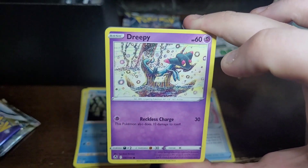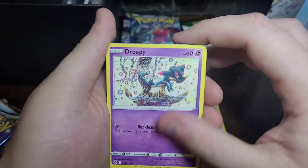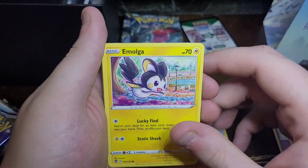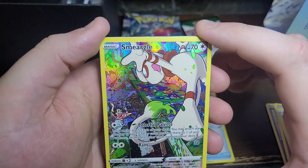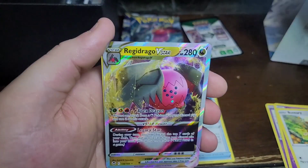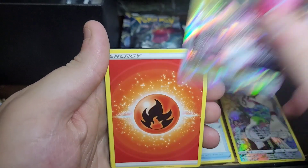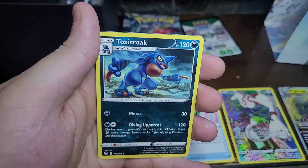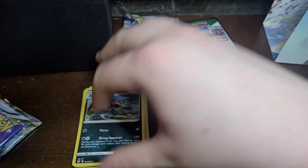We have a Dreepy, a Vulpix — yeah I think that's Vulpix on the front, so that is an Eevee evolution pack. We have an Emolga, a Chimecho, a Buneary. Ooh, okay, damn this is nice. We have a Smeargle — that's awesome. We also got a Regidrago V-Star! We have a Politoed, a Druddigon, and a Toxicroak. Beautiful, you love to see it.